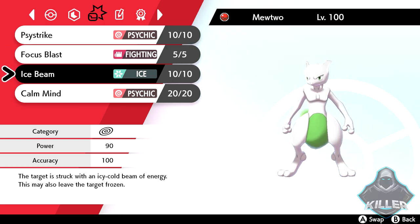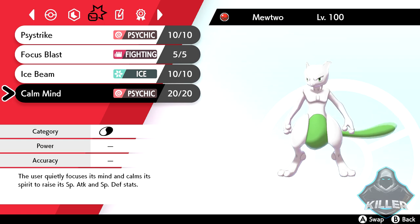Next up we do have Ice Beam as additional coverage, and Calm Mind so Mewtwo can set up to sweep your opponent. Once Mewtwo gets a Calm Mind, it can pretty much one-shot a lot of Pokémon, so long as they don't resist and they're not heavily invested in Defense. This Mewtwo can pose a really big threat in the legendary Ubers metagame.